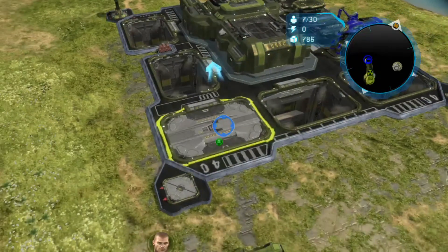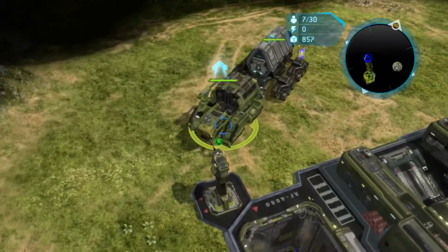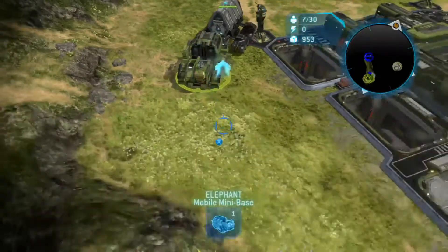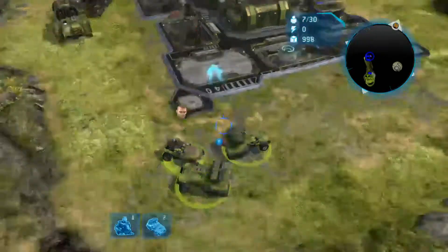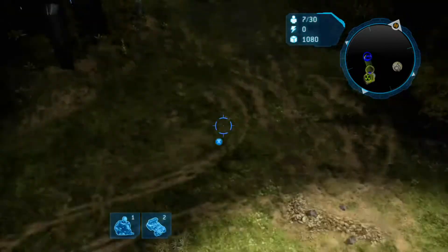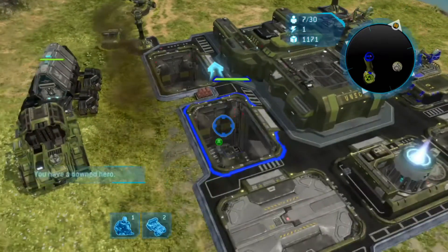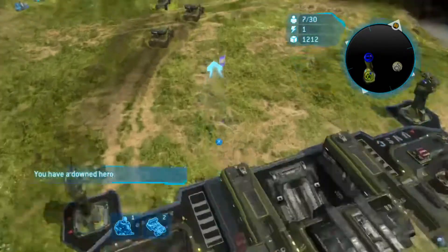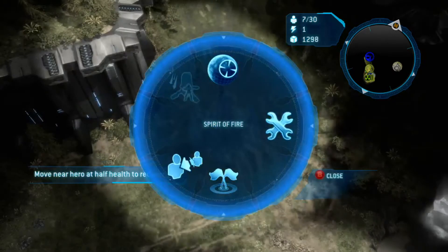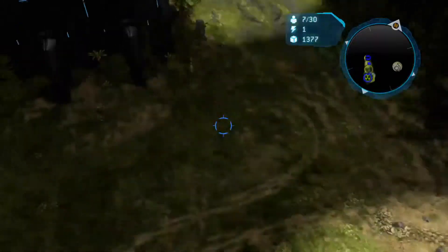Very reasonable. Here comes the reactor being built. You're getting some reinforcements — I'm sending Forge and my other two ships up there with you. Units transferred. You got them all. I'm just going to focus on the elephant and the base.